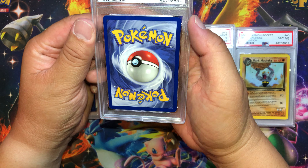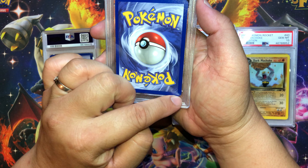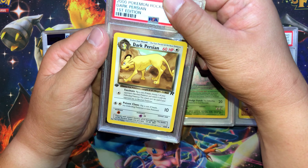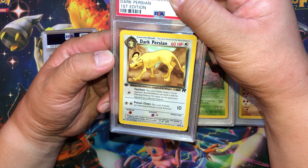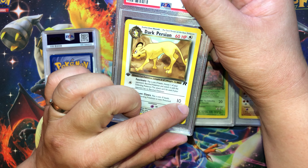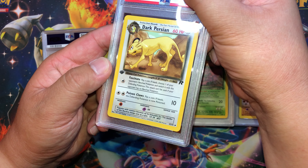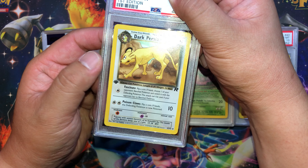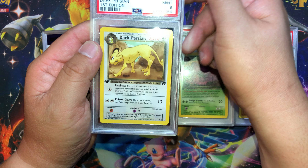Next up — some white marks on the edges, on the corners, and some of the edges here too. Dark Persian — front looks clean. There's a black speck right there, but I don't think that's a stain or anything. What do we get? Mint 9.